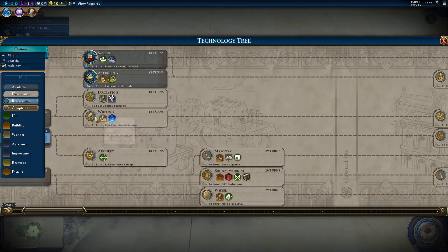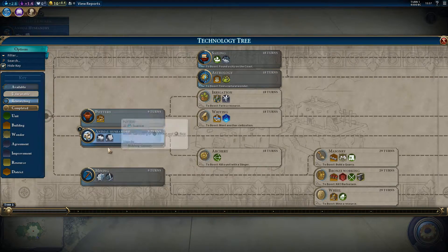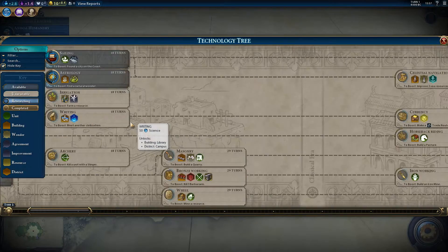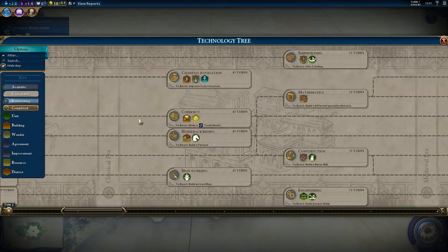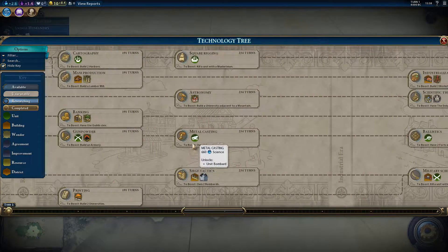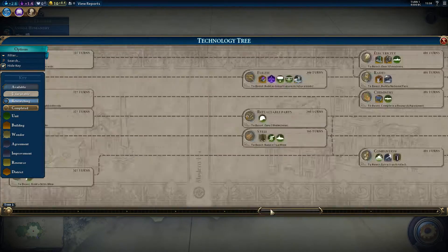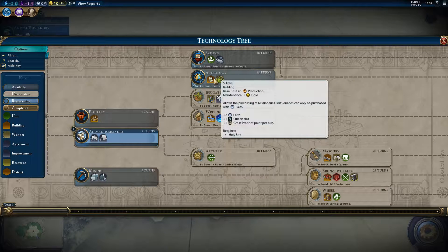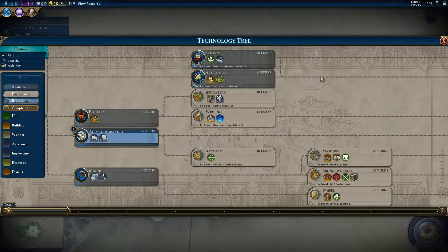As you can see in the research tree, you have the three first technologies which take nine turns. Then there's sailing and astrology which each take 18 turns with the current amount of science we're generating per turn. But if you look closely, you can see it says 'boost — city on the coast.' That means that after the first three basic technologies, every technology can be boosted by fulfilling a certain requirement, and it's all stated below the technology. So to boost astrology we need to find a natural wonder, which means we need to explore the world.